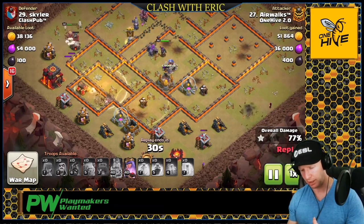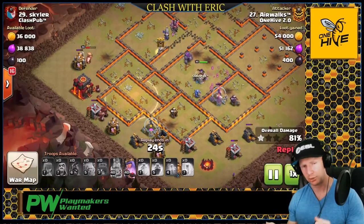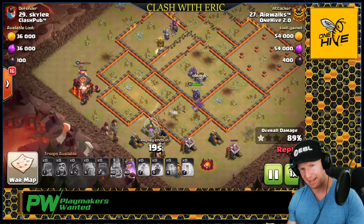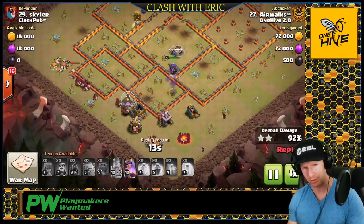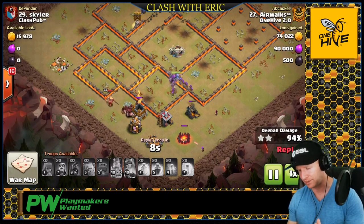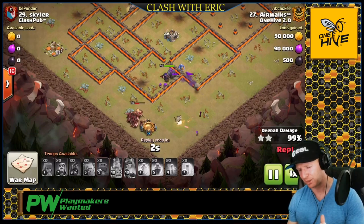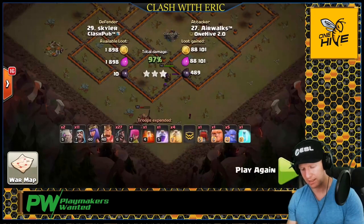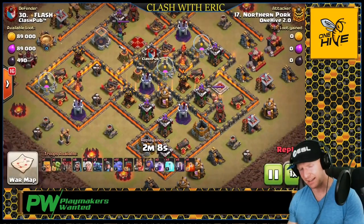He had bowlers come out of his CC. If you use bowlers as opposed to valkyries, you need to use a heal on them. If you have valkyries, you'll be using just a rage. If you have bowlers, use a rage and a heal to keep them alive. He gets out of this one with a swag queen ability — both heroes survive, he has a ton of hogs left over, and he saved a wizard for cleanup. He probably should have left two wizards for cleanup just in case. But he crushed it here.